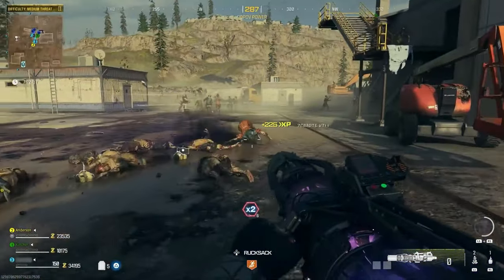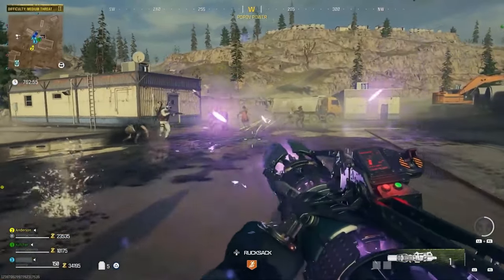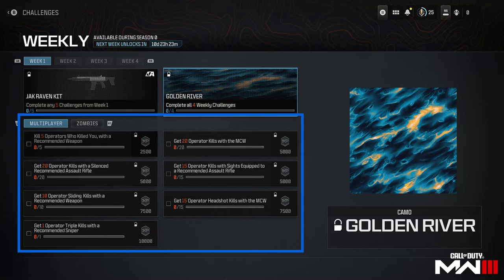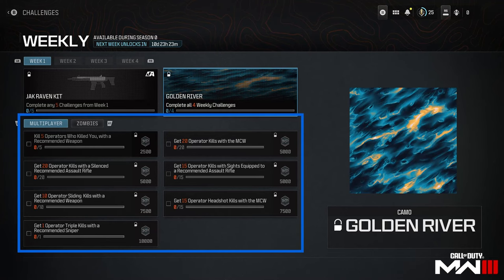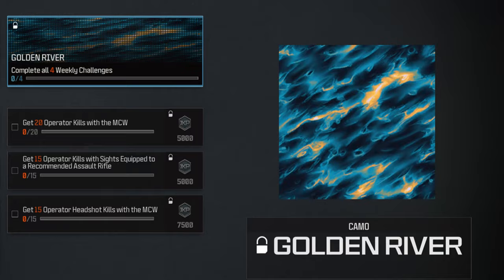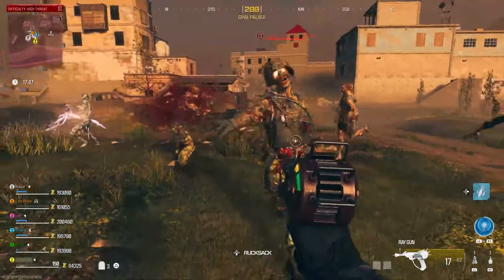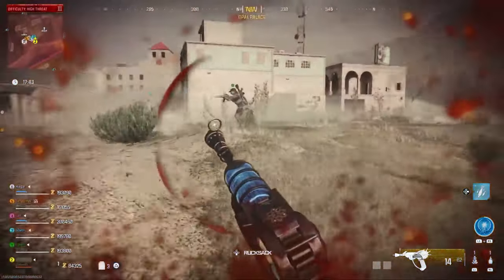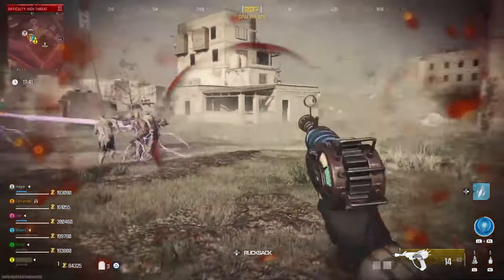There are also camos that you can earn from weekly challenges and Armory challenges. Each week there will be a total of 7 weekly challenges available for both multiplayer and zombies. Completing any 5 of those will unlock that week's special reward, which can be attachments like aftermarket parts or even weapons. And completing 5 of those challenges for every week in a season will get you a cosmetic reward like a camo. It looks like these challenges will continue to exist, so if you miss a week you will be able to catch up and complete those challenges at a later time.